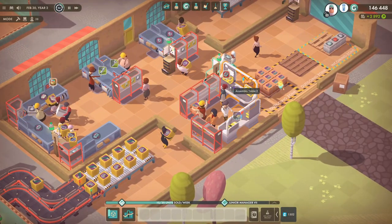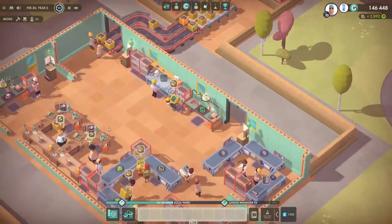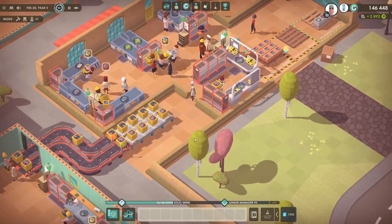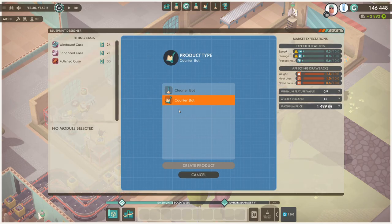This is just gonna make us a lot of money. We could double the amount of things we make here, however that means doubling the production of everything else which is just not gonna cut it. So we are gonna start producing a new product — a courier box — so let's jump into the blueprint maker.